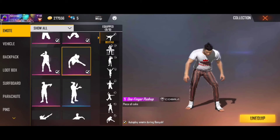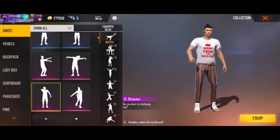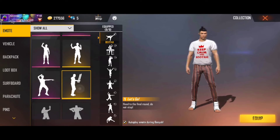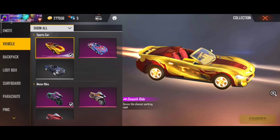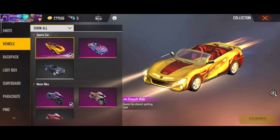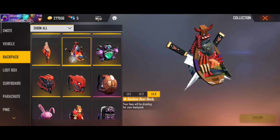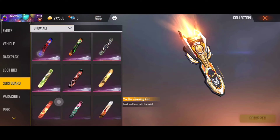There are a high emote and a lot of emotes — about 20 emote kits. There is a store, event, and element. There is a Black Leather Elite. There are two emote kits, a car, and a bike. There are a lot of skins. There is a car and a truck in the store, and a backpack. There is a loot box, a surfboard, and parachute pins.